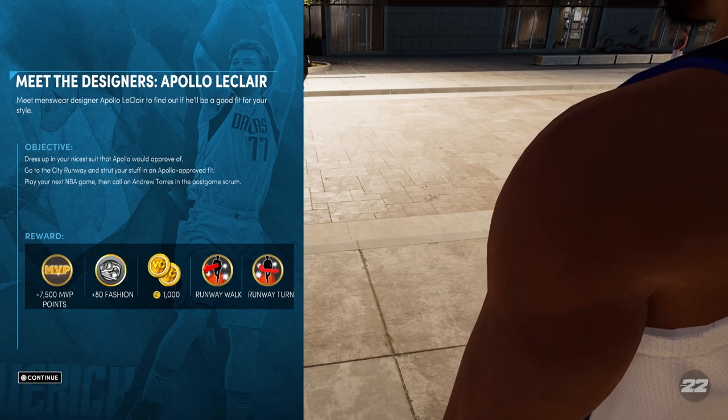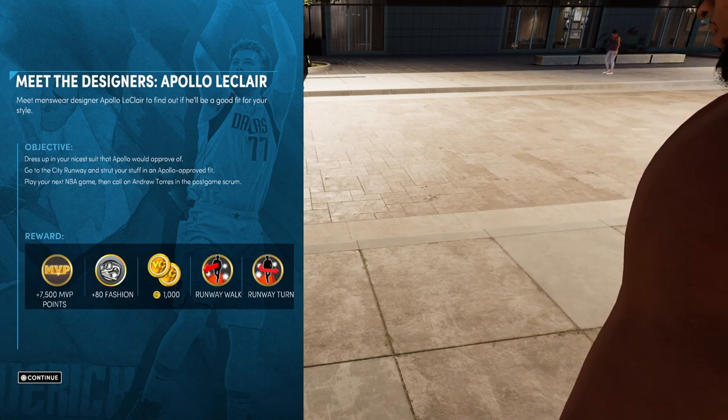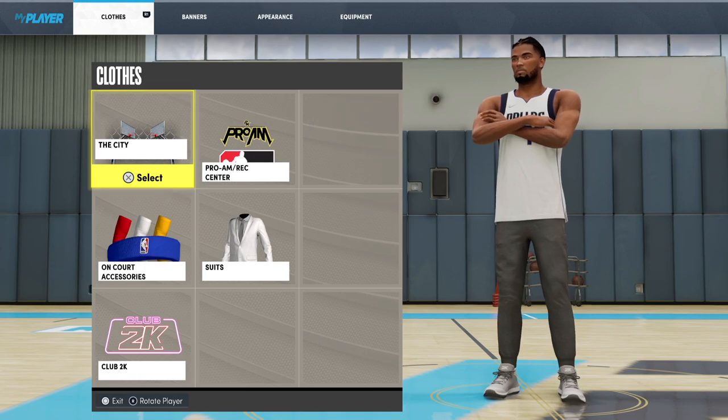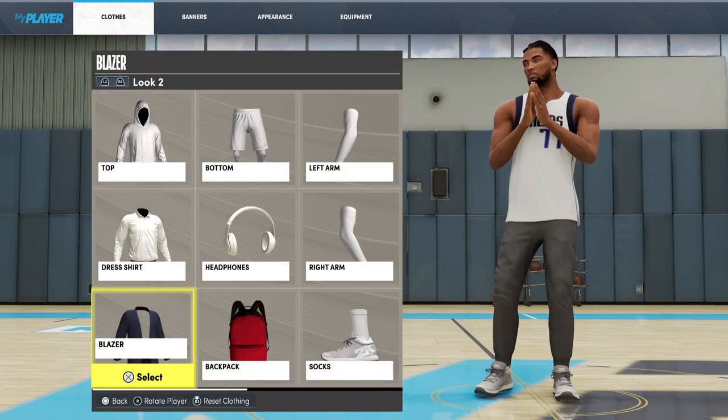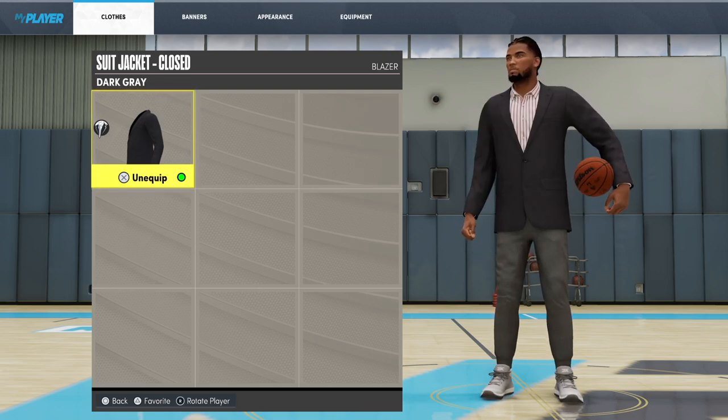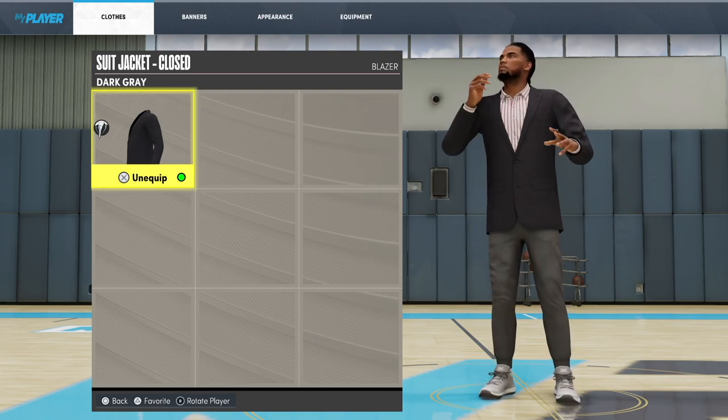The first objective says dress up in your nicest suit that Apollo would approve of. So what we're going to do is press the options button to bring up this menu, scroll over to My Player and select Appearance. Under the Clothes tab, we're going to select The City, head down to Blazer, and we're going to equip any item that has the suit logo on it. So I'm going to equip this blazer that's already in my inventory.